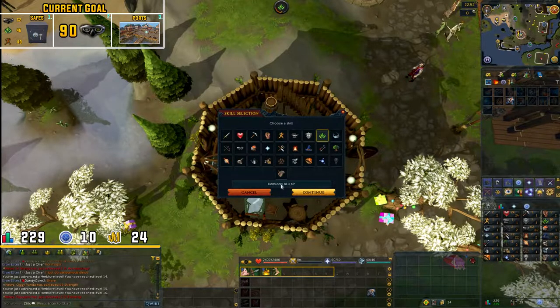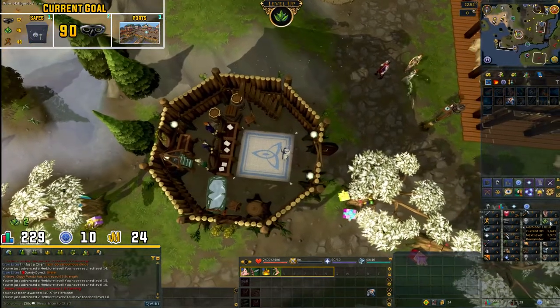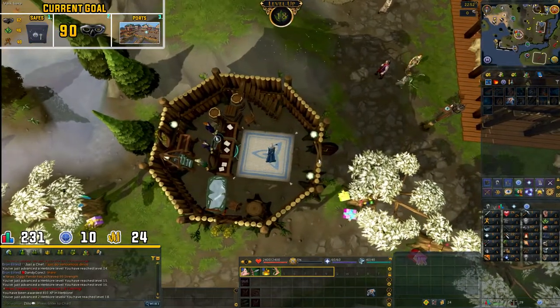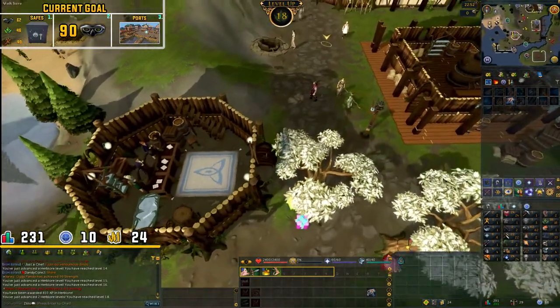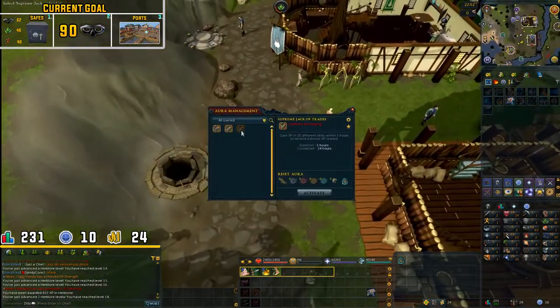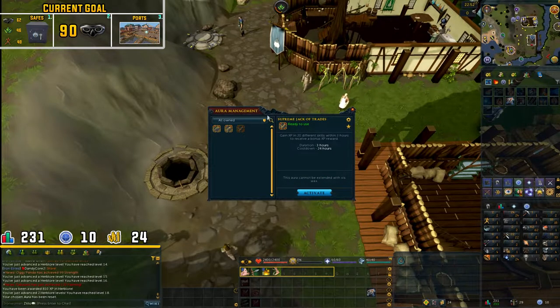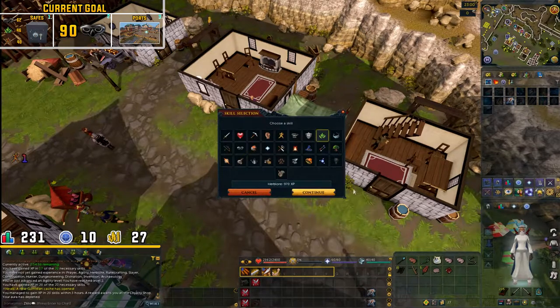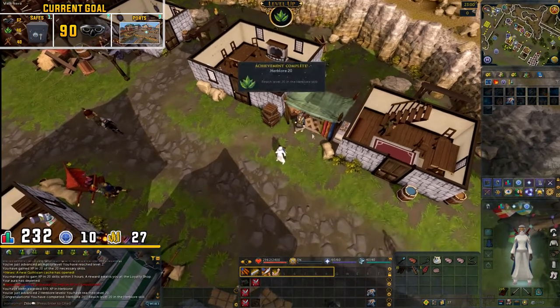It looks like it is only 830 experience, but then again we are really low level. Anyways, that takes us up to 18 herblore. With the premier club artifact you can actually get a free aura reset every day, so we will use that on herblore for a long while since it is really easy free experience in that skill. Let us activate the aura again, and I'll see you guys when I get my second book. Let's use our second book on herblore - that takes us up to 20 herblore.